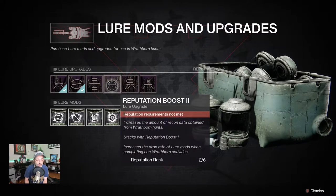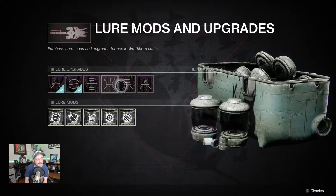Reputation boost two increases the amount of recon data obtained from wrathborn hunts, stacks with reputation boost one, and increases the drop rate of lure mods when completing non-wrathborn activities. I actually had one of those happen in a strike, which is pretty cool that they're tying it in with other aspects of the game.